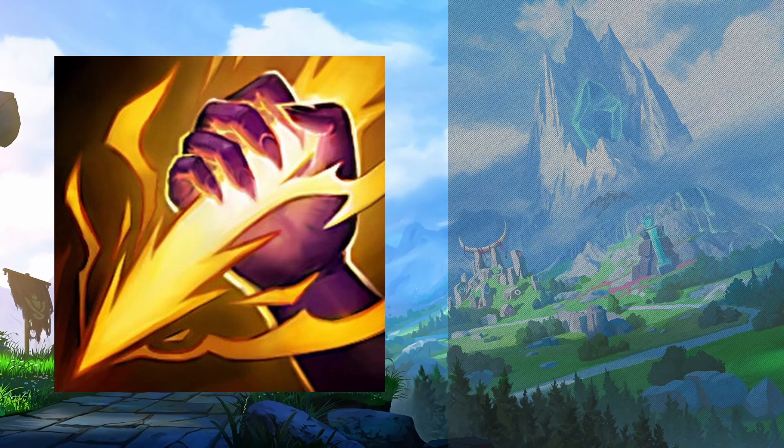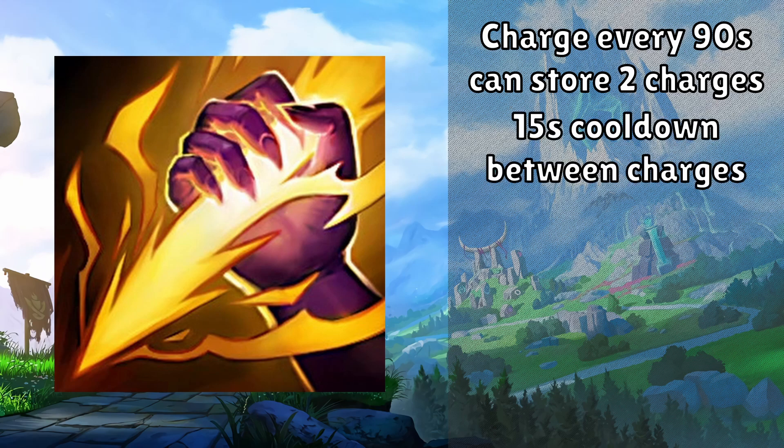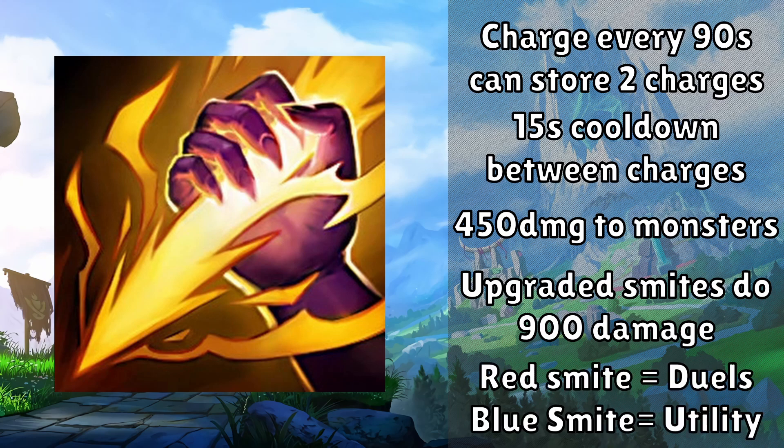Finally we have Smite, which is a must-take for junglers. You get a charge of Smite every 90 seconds and can store up to 2 charges at once. After 1 charge has been used, it takes 15 seconds before you can use the second. It can only be used on large jungle monsters, deals 450 true damage, and gives you a small heal. Depending on whether you bought the red or blue knife, after 5 uses it upgrades. Both upgraded Smites deal 900 true damage to monsters, heal you, and can now be used on enemy champions. The red Smite makes enemies do less damage to you while you deal true damage to them, and the blue Smite steals 20% movement speed.